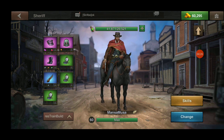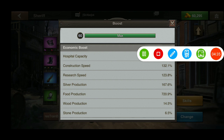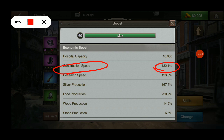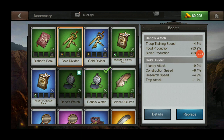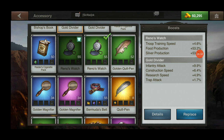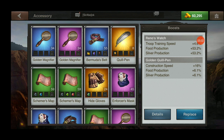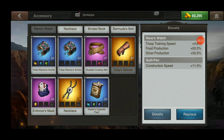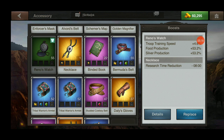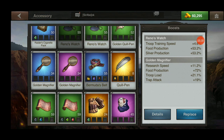I don't want to do training right now — I want to do construction. Let's look at the current sheriff boosts. My sheriff construction boost is 132.1%. I'm going to swap out a few pieces of gear. The golden quill pin is 16% construction speed, the quill pin is 11.5% construction speed, and the gold divider gives 6.4%. The binded book gives 1.5% but isn't enough of a boost to worry about.